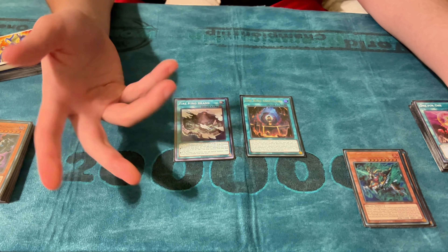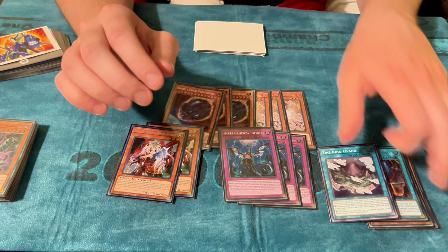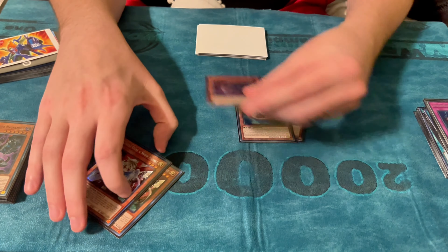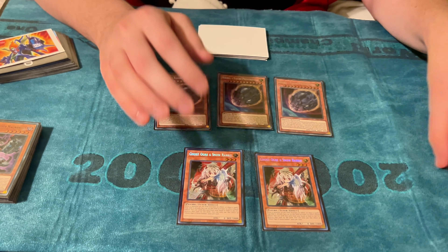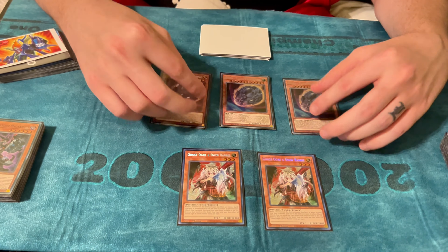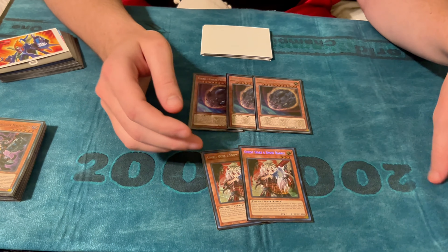Hand traps: three Ash Blossom, three Nib, two Ghost Ogre, and three Imperm. Ash and Imperm are just good — self-explanatory. Nib was probably the worst hand trap in my deck this weekend, and Ghost Ogre was probably the best. Nib was worst because I didn't play against any Snake Eye where this card really shines. I played against a couple Yubell and Tempai where Nib is awful — Tempai is never summoning five times in the main phase, and Nib is basically unusable against Yubell without another hand trap because of Phantom.